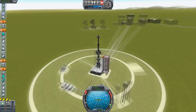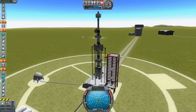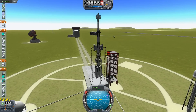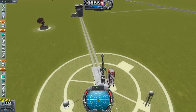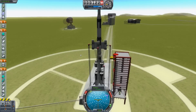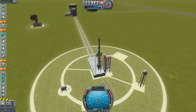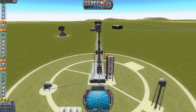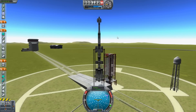Hey guys and welcome to episode 2 of this Kerbal Space Program Let's Play. Last episode we attempted to go to the moon but we failed — our pod didn't get caught by the moon's gravity. I think the main reason is that we used more fuel than intended so we didn't have the right speed. We're going to attempt it again today, so let's launch the rocket.